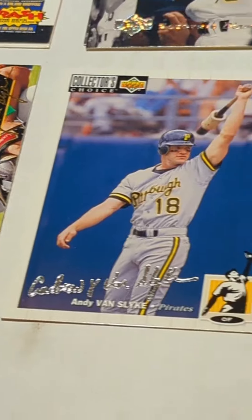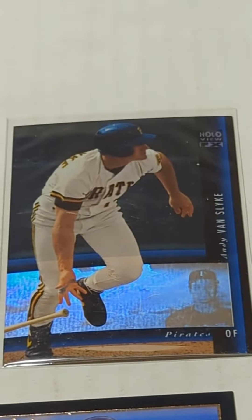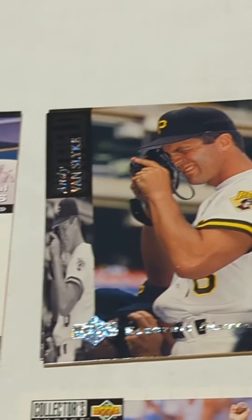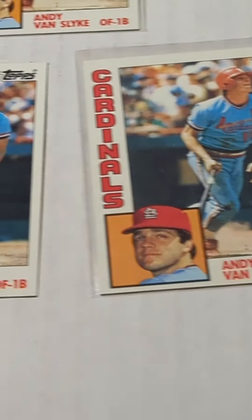And then some inserts — an On Deck, a Silver Signature, an 92 Leaf Black Gold, Upper Deck hologram, Electric, a contest card. That's pretty cool.